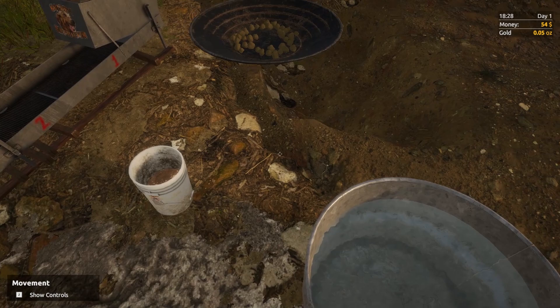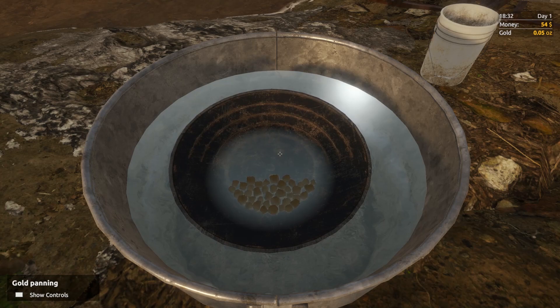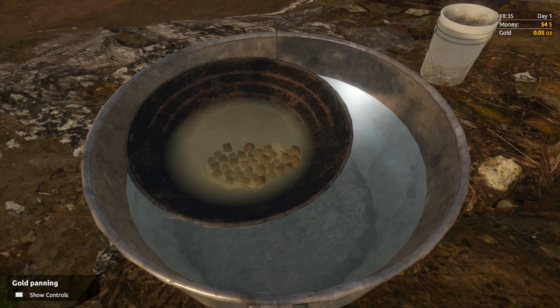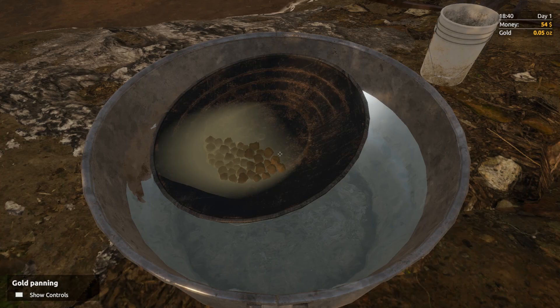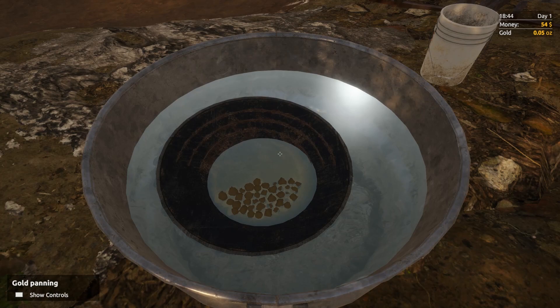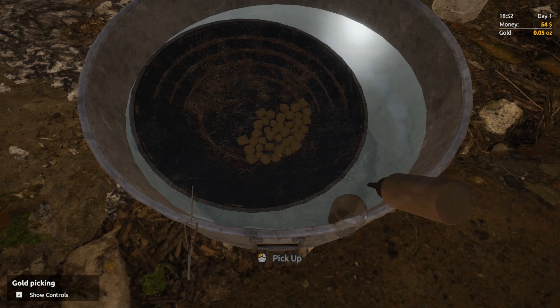Let's go back over here and see if we can get some more gold in our very first haul. I think I see something lingering around over there. Get a little bit of water — go ahead and start moving everything around. That's the color you wanna see right there, boys. That's the color of money, the color of sweet, delicious gold. But where is the gold at? Let's flush some of this out. Two more gold pieces in there — two more gold little chunklets. We're still at 0.05, but whatever.